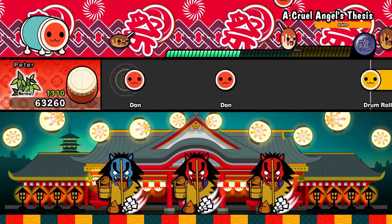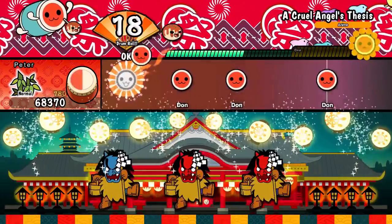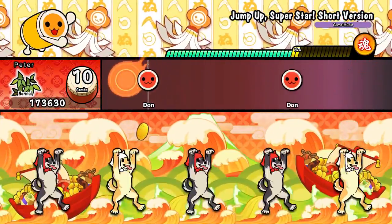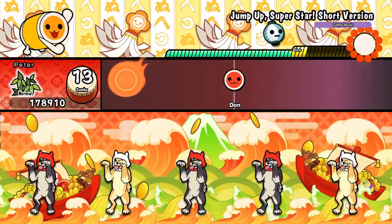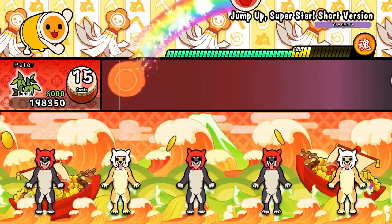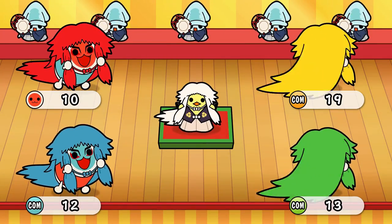The game works in standard rhythm game fare. The notes come from the right on a track, and you try to match the correct note on the correct beat with your motions. It gets much more complicated down the line with multi-hitter notes, big booming notes that need both Joy-Cons, as well as the types of note — the red Don notes and the blue Kat notes. You can use either Joy-Con to hit these notes, as the way the game differentiates is through the motion used.